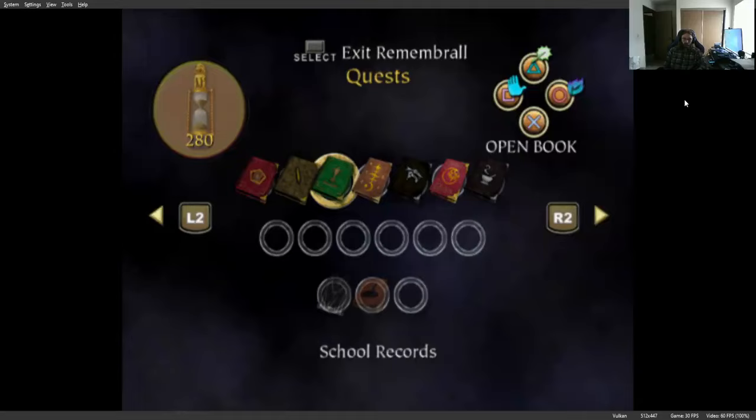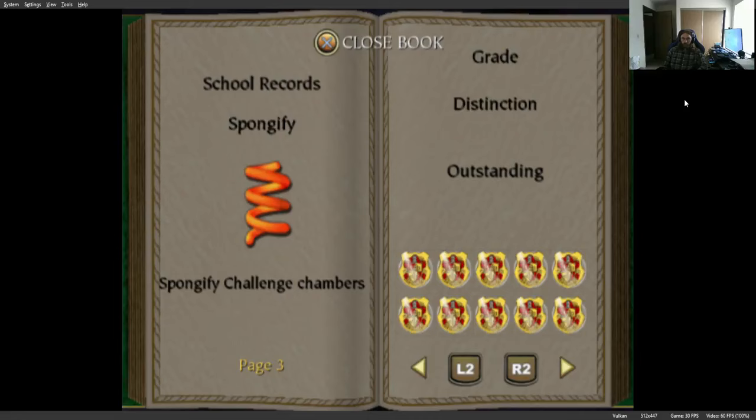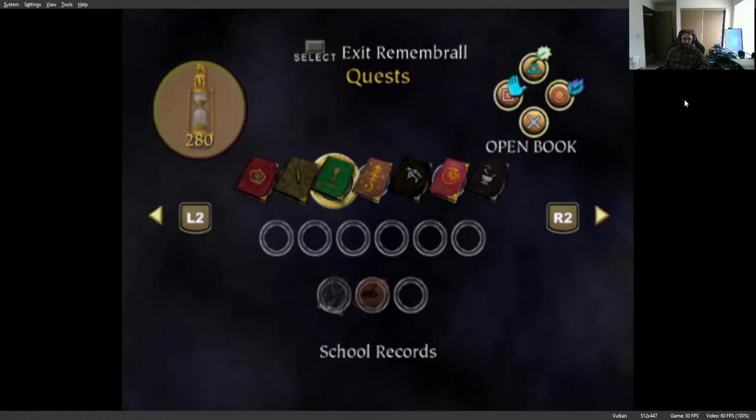Let me go to school records. All 10 challenge shields have been found for Lumos, and flying lessons are mastered. All 10 shields for Spongify are found, all 10 challenge shields for Defendo are found, and all 10 challenge shields for Incendio are found.